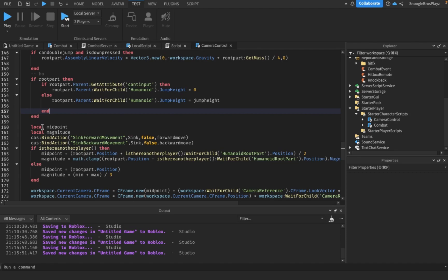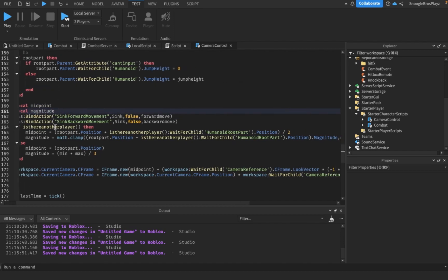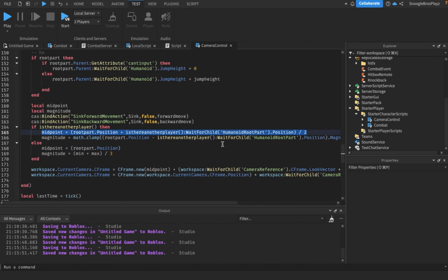Here's where the camera changed for single player vs. multiplayer. If you're playing single player with no one else in the server, we don't want the camera trying to track another player. So when you're the only one, the camera just follows you around. If there is another player, it does what we already have for the camera. If there isn't, the camera is focused on you and stays a fixed distance away.